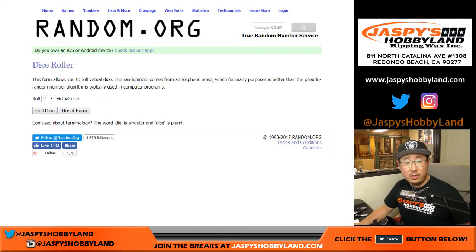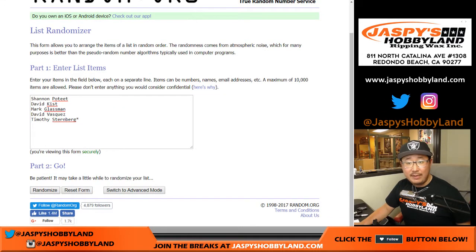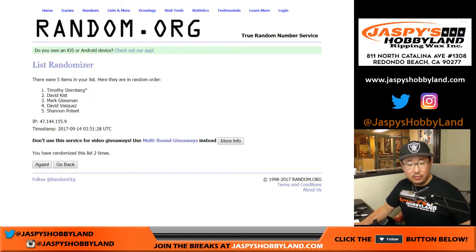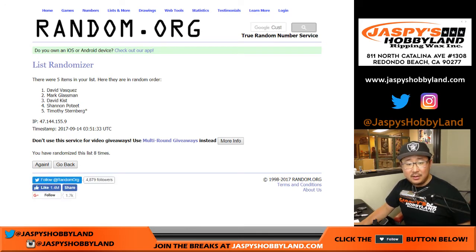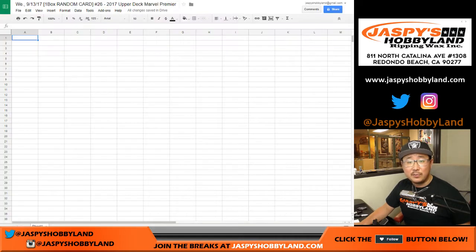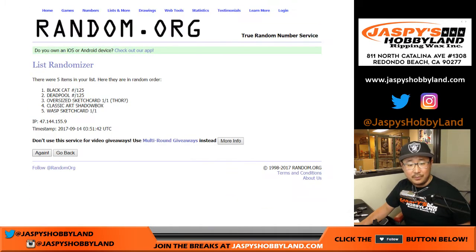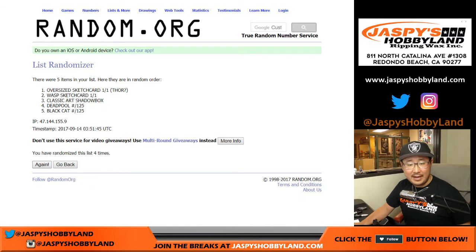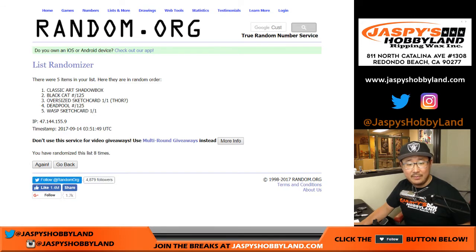Good luck, everybody. Here we go — we're going to randomize each list eight times. Names first, one through eight. David Vasquez down to Tim — last spot with that last spot mojo. We've got eight times for the hits — one through eight. Classic Art down to the Wasp sketch card, one of one.